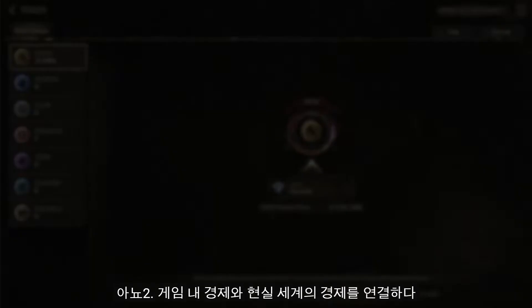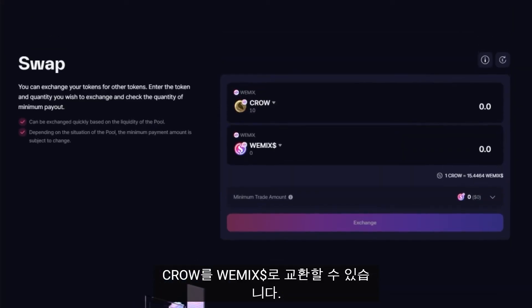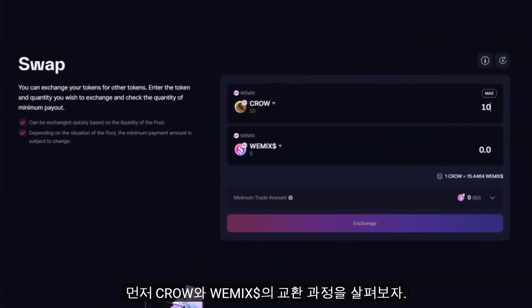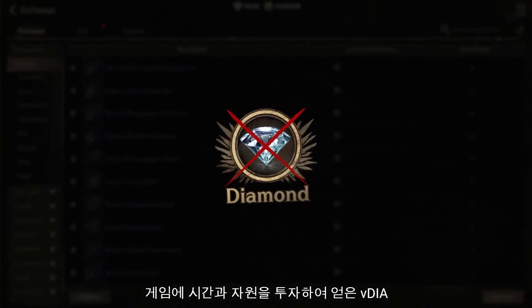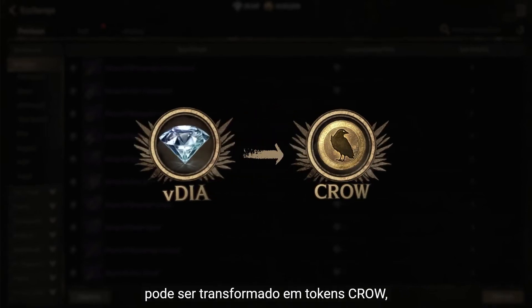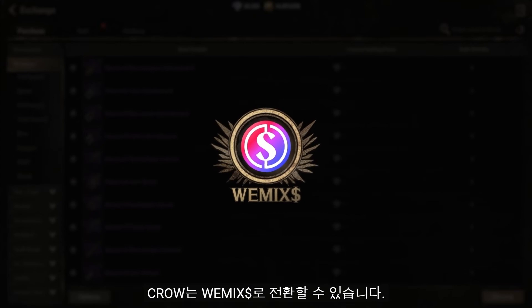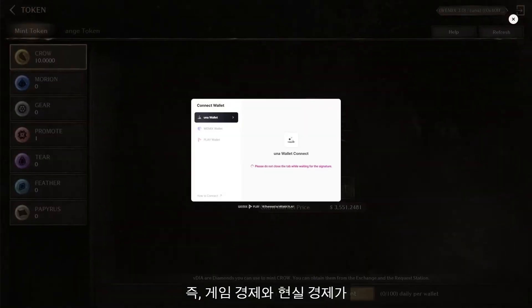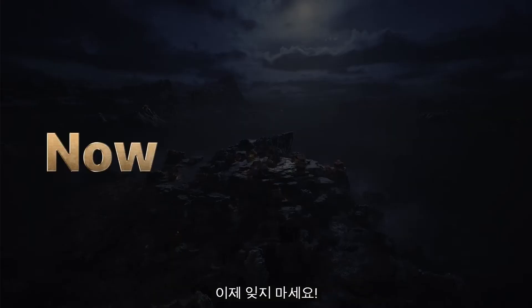Number two: connecting the in-game economy and the real-world economy. With CROW, you can swap to WeMix Dollar and also trade other item tokens and character NFTs. The V-DIA you obtained by putting time and resources into the game can be turned into CROW tokens, and CROW can be turned into WeMix Dollar. This whole process also works the other way around, meaning the in-game economy and the real-world economy can be connected through CROW tokens.